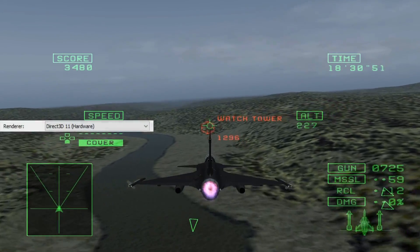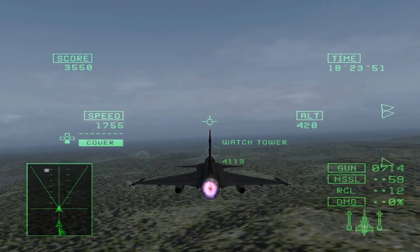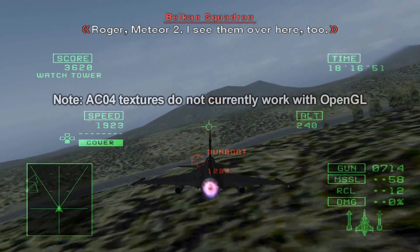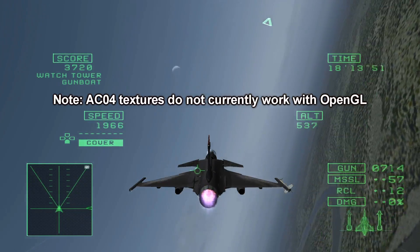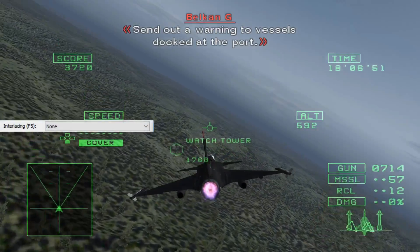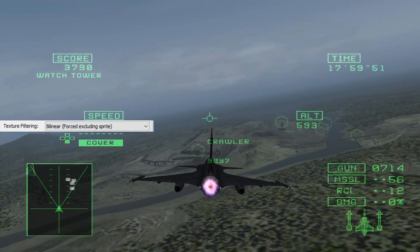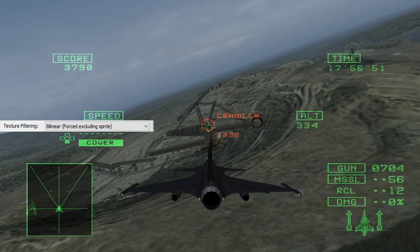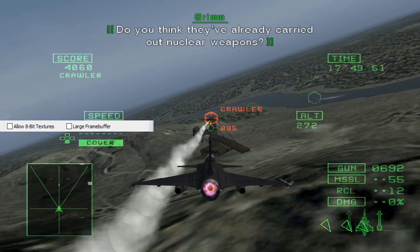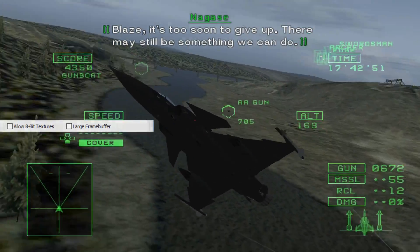Taking it from the top: the recommended renderer is Direct3D11. It used to lag behind OpenGL in terms of new features, but they've caught up massively in recent months and are basically equivalent now. If you have a high-end Nvidia card you may want to try OpenGL; for everyone else it offers no benefits. Interlacing is obviously set to None. Texture filtering is set to 'Preferred' rather than fully forced, as fully forced will filter some textures that really aren't meant to be. The 8-bit textures option is a trade-off between CPU and GPU — if you have a stronger CPU than GPU, enable it. The large frame buffer option doesn't seem to have any effect on Ace Combat.